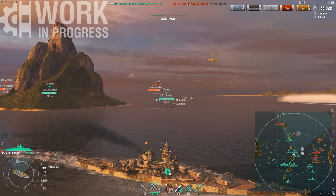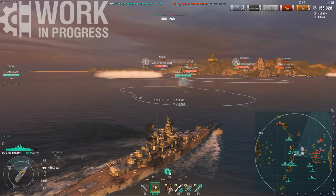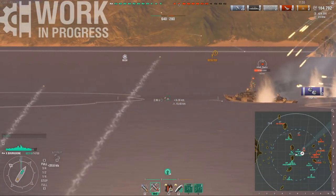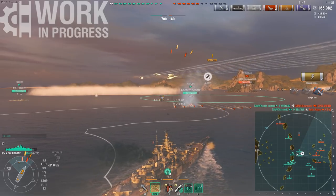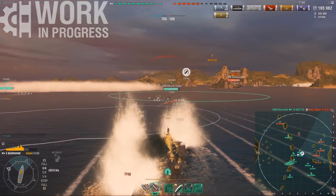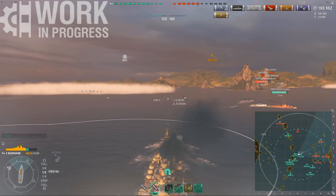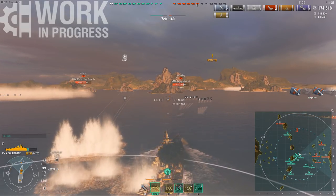Even if you're not going into the cap yourself, just being near it means you can support your DDs very effectively when something like a Z-52 pops up. Taking additional risks is not a big deal because you have these permanent heals that help you sustain far more than in normal game modes. In general you can play a lot more aggressively in Arms Race than in any standard or random battle. I ate two torps but between my own heal and the healing stacks it really isn't a big deal. And we managed to get that reload buff — look how fast my reload is: I'm reloading in 18 seconds on my guns. Disgustingly powerful.